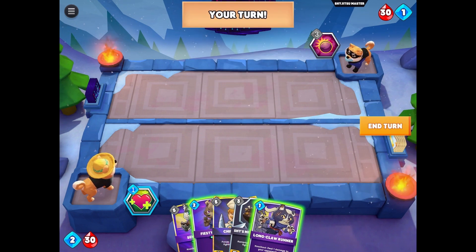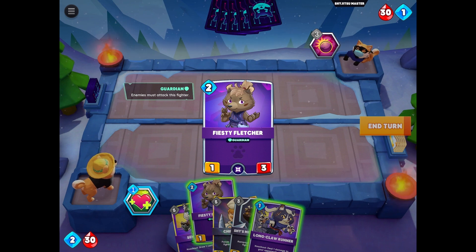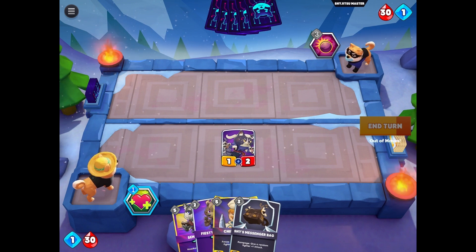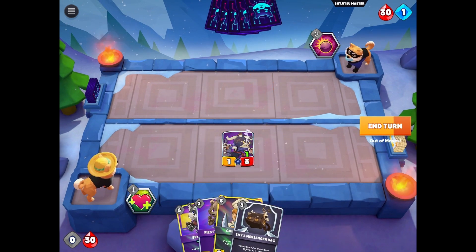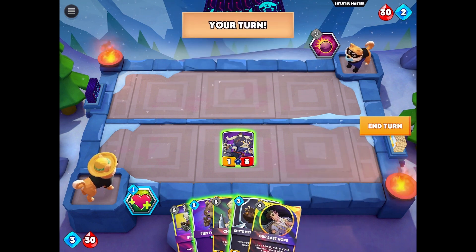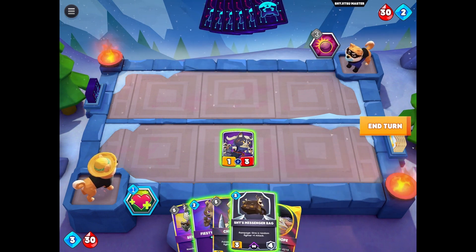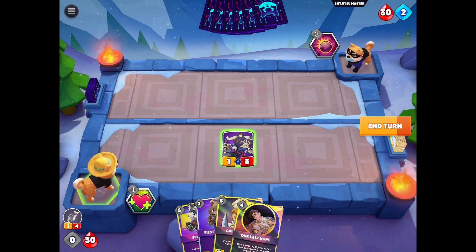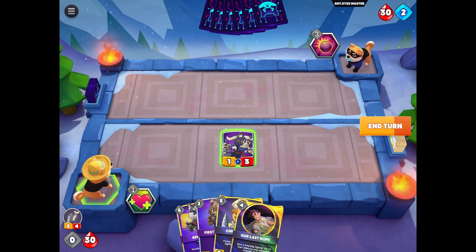This time we have a choice: either pick a guardian for two energy, or pick the long claw and heal it. I think since there are no opponent cards yet, we'll just pick this one and heal it, and save the guardian for a second. The opponent has some warrior cards on the deck. We use the Shy's messenger bag — I really like this card because it gives you attack for four turns and it increases the attack of one of your cards as well, so you get a double value hit.